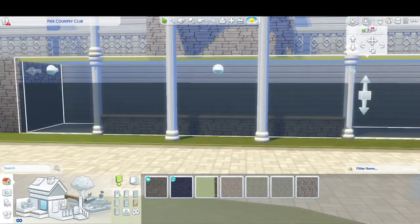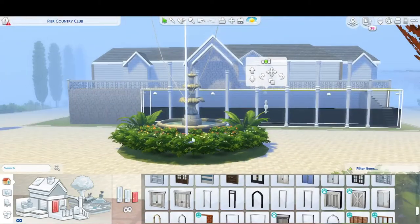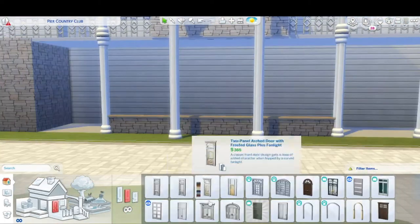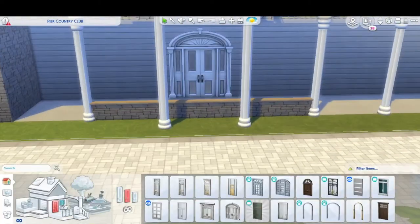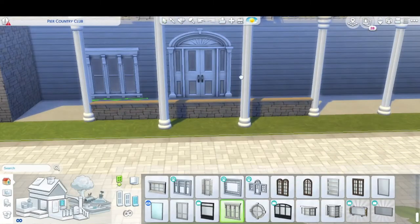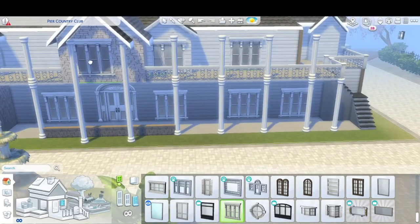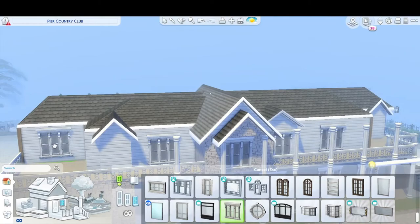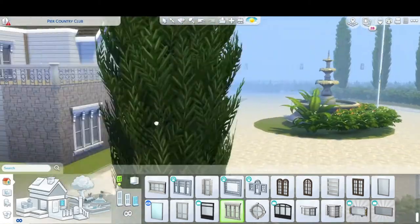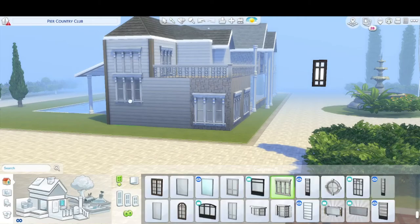I'm putting stone in and trying to fix the columns and figure out what door I want, trying to center it. I like the door and window choices — they're very glamorous, they're the vibe of the country club I was trying to capture.